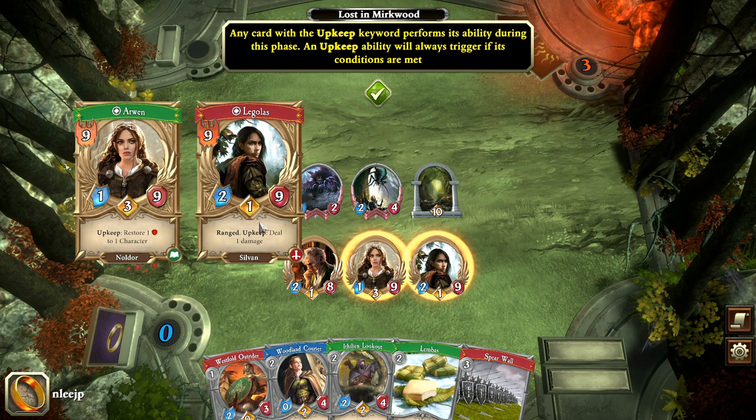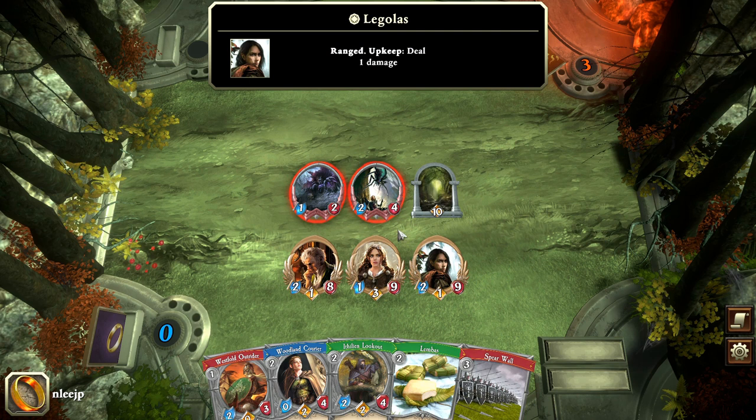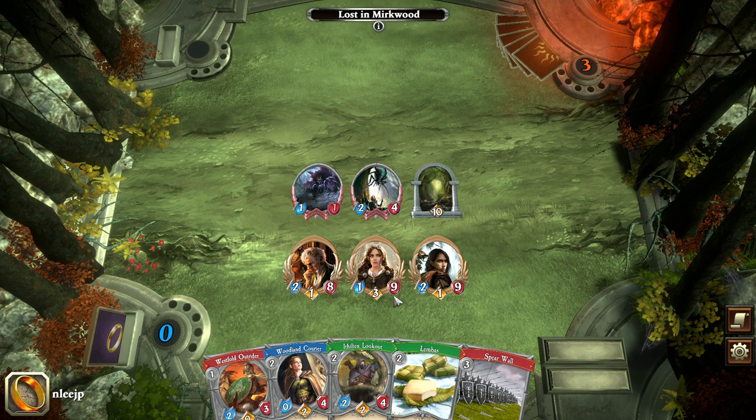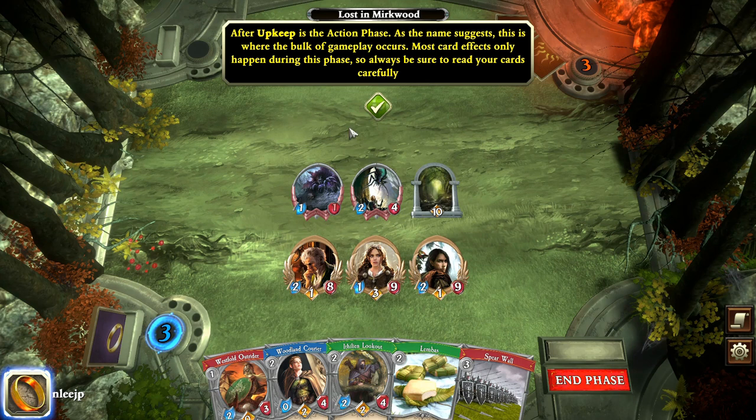Sometimes upkeep abilities are automatic, sometimes you need to choose a target. For Legolas we need to choose a target for that damage, so we're going to pick this spider here. Arwen's ability didn't trigger because none of the characters are wounded. At the beginning of every round, Sauron — the red counter up top — gains resources that are spent to play cards, so you're essentially playing against an AI. That's the upkeep phase, and after that we move into the heart of the game where you play cards and spend resources.